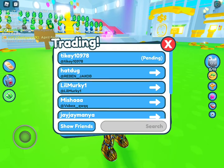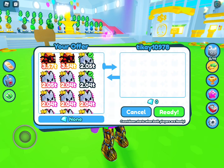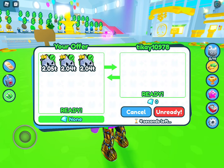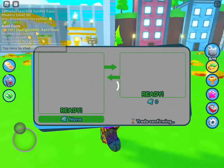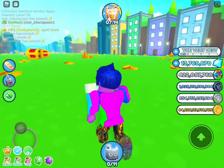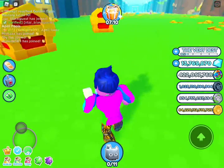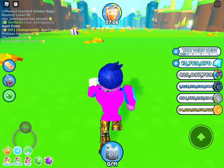The second clue: you need to give away three free pets. If anyone gives you anything in return, you need to either say no, put them away, or just go to another trade. I'm not going to get the achievements because I've already done this.